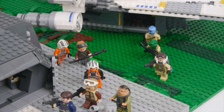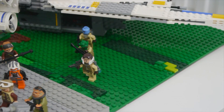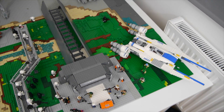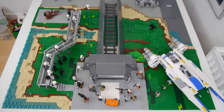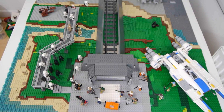Moving back down to the right of the rail speeder station there is an opening for a Rebel ship to land and also a beach section behind it. This section and the left hand section of the MOC are going to be littered with palm trees, as I want this MOC to represent the Scarif jungle and not so much the Scarif beach. On the right hand side there is also going to be a section of jungle where the trees are ordered in rows.